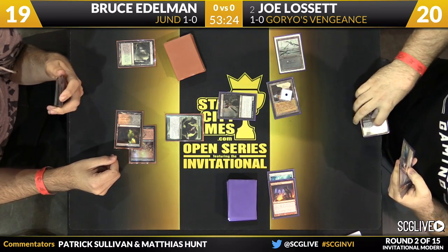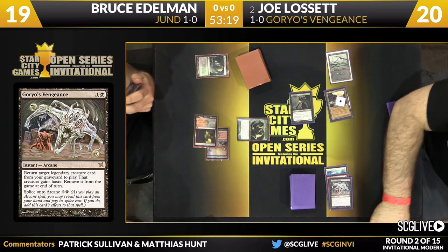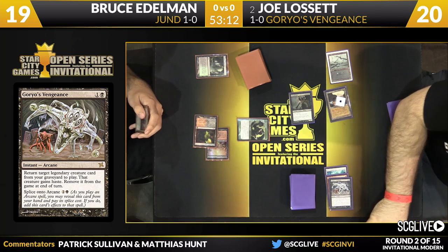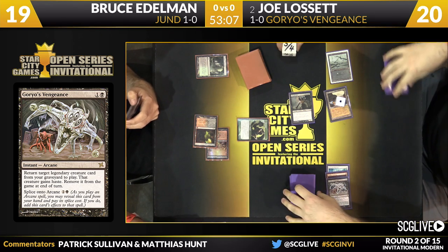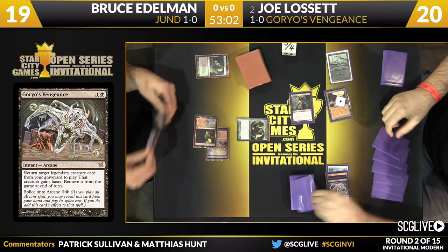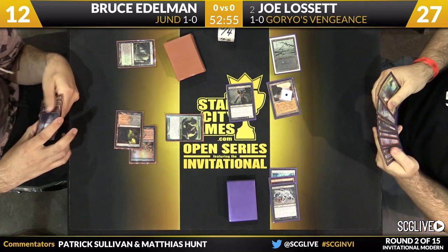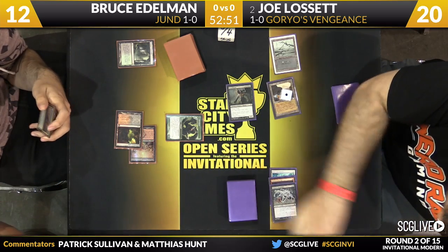Here's Goryo's Vengeance — this is one of the things that Joe wants to do. He was playing pretty fair here. Gristlebrand will come into play, swing for 7 with lifelink and haste. We'll see whether or not Joe can just win this turn. This is the fast combo deck of the format. And you're seeing another reason for Pull from Eternity being in the deck: Gristlebrand gets exiled here. In the event that Joe isn't able to kill this turn, if he finds Pull from Eternity, he can put Gristlebrand back into the graveyard and reanimate it down the line.